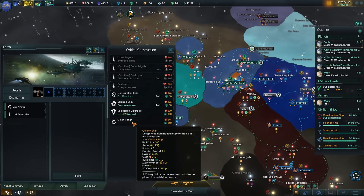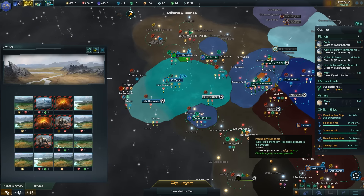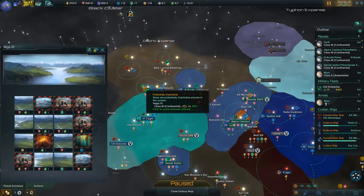We'll get ourselves another colony ship. We could go get a Savannah colony ship down here. Is this a good world? It's an okay world — just get some Vulcans down here or something. Oh, there's a Continental over here.